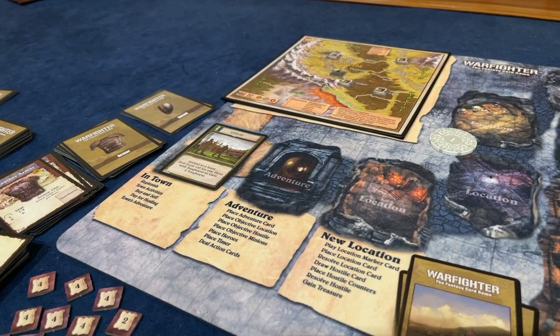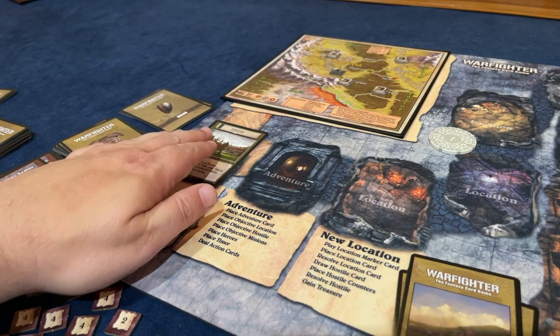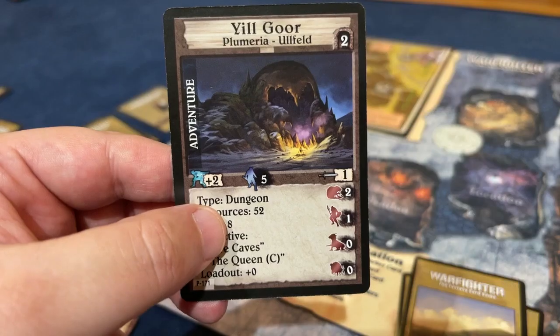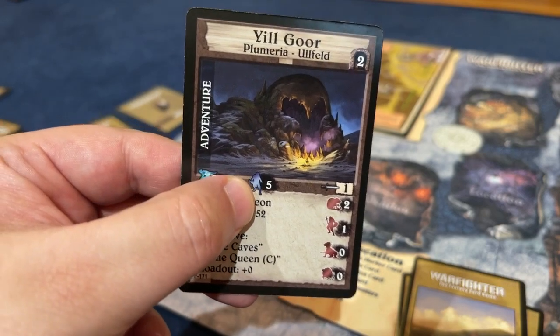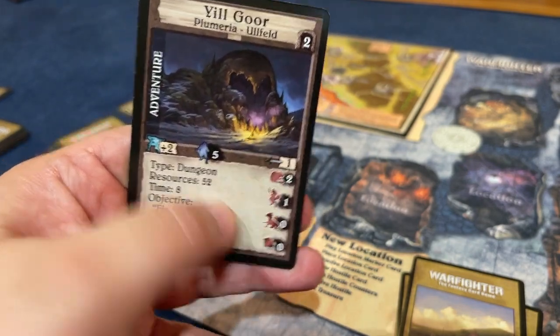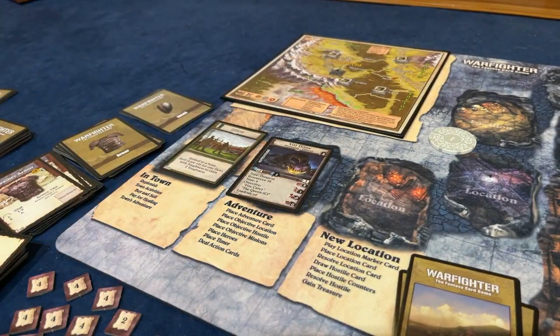I had to end that last video and start this one - I actually wanted to go get dinner, but now I'm in the middle of this one. We're doing Old Field. It looks like it has Yilgore. We're going to get 5 gold for completing this. This is the last common adventure we have on our list. We're going to do 2 nuisance, 1 common. Time is 8, and the Fire Caves is our adventure.